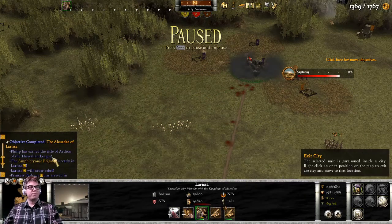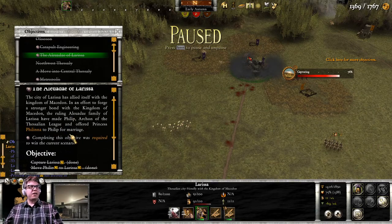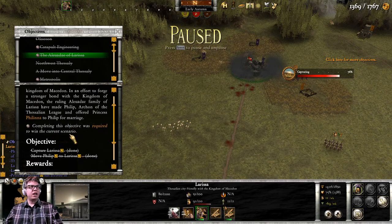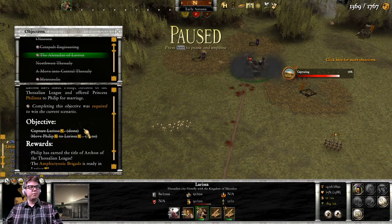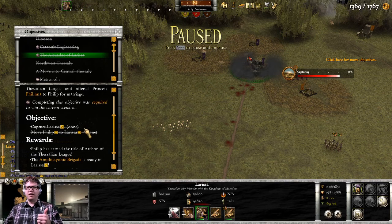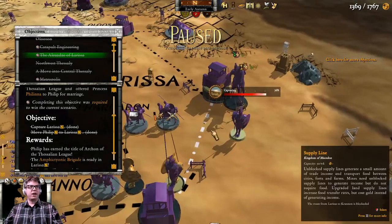That was a lot of things that just happened. The city of Larissa has allied itself with the kingdom of Macedon in an effort to forge a stronger bond. The ruling Alliday family of Larissa have made Philip archon of the Thessalian League and offered Princess Philina to Philip for marriage. So we had Philia, and now Philina — there's a lot of people with this 'Ph' name going on.